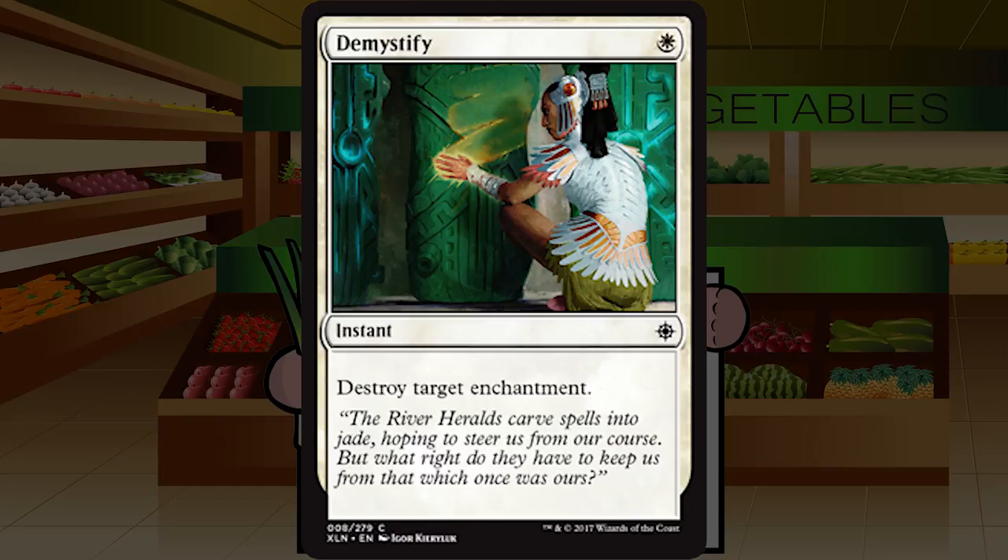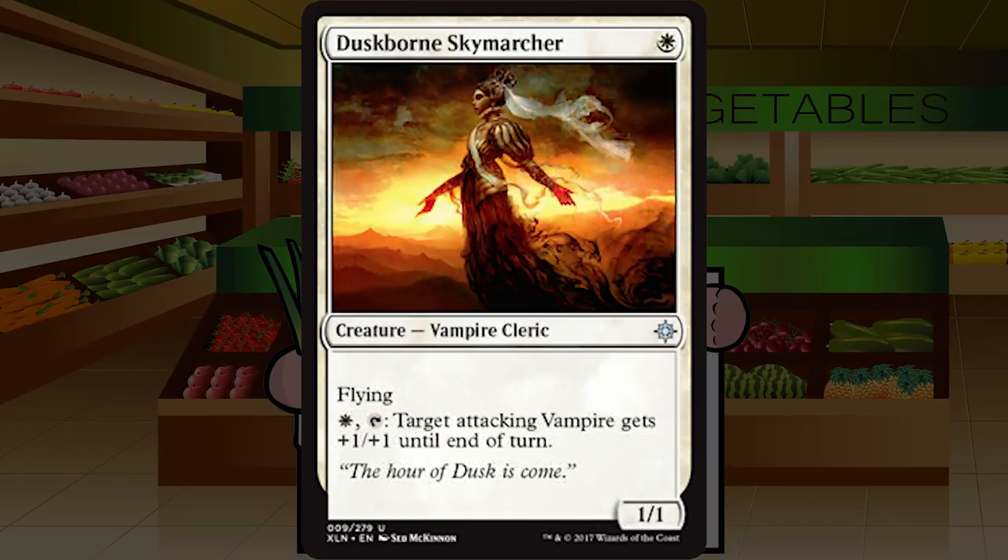Demystify is up next — a single white mana for an instant, destroy target enchantment. We've seen this card before. It's a perfect sideboard card that absolutely never goes in your main deck. It's as cheap as it can possibly get, and you'll be happy to have it if you come up against a troublesome enchantment. Solid D.